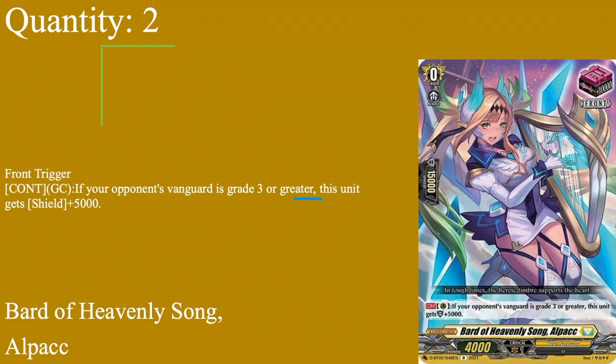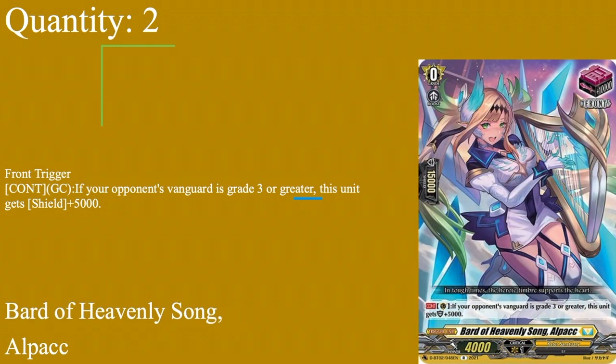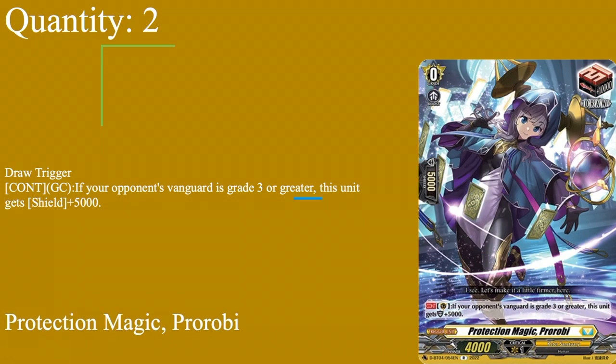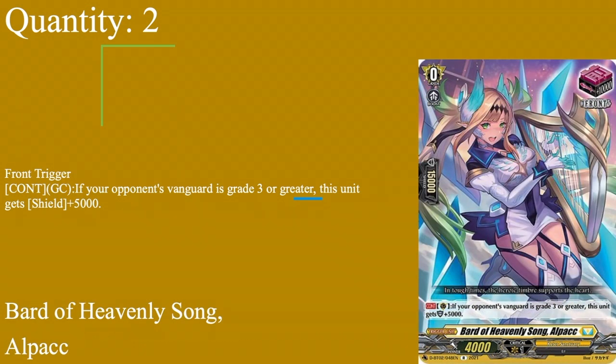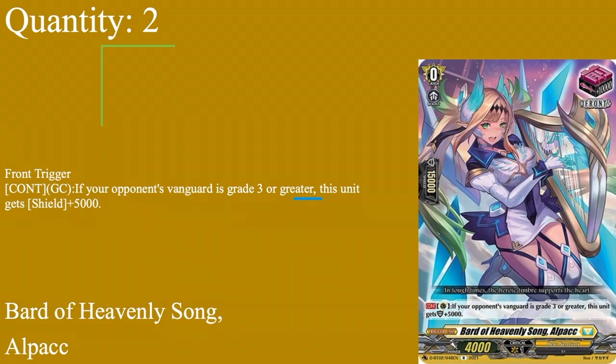For normal triggers, we have two copies each of a front and a draw trigger: Bard of Heavenly Song Outpack and Protection Magic Pro B. Pro B is a grade zero boost, 5k shield, 4k base draw trigger, while Bard is a 4k base, 15k shield front trigger. They share a skill where if your opponent's vanguard is grade three or greater, they become 10k and 20k shields respectively. Two of each because the deck already draws and calls from deck well enough, and the fronts support the pseudo persona ride and multi-attack gameplan.